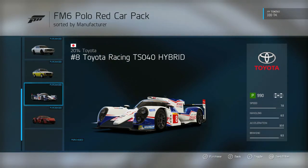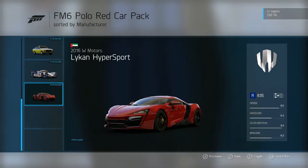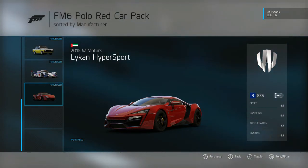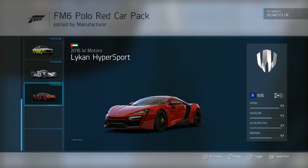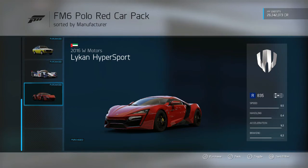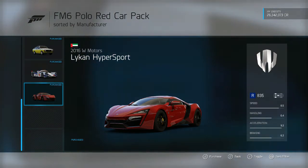Now guys, for the most amazing car in this car pack — everyone has been asking for it and I wish I had included it in my top five. This is the 2016 W Motors Lycan Hypersport. If you guys don't know, there are only seven of these in the world — they're ridiculously rare. There's actually one in Dubai that is a police car. If you guys saw Fast 7 with Paul Walker — unfortunately he did pass before they could finish the movie, but it was an amazing movie — they used one of these cars to jump from one skyscraper to another.